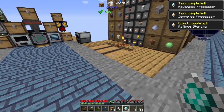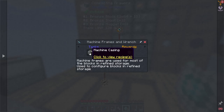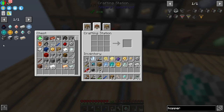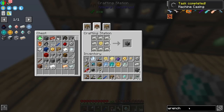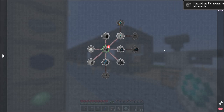We could actually go ahead and make the wrench and another casing and then we'll be pretty much ready to go. Let's hunt down the casing - grab that. We'll actually need three of those done right off the hop. Then we also need the wrench. Machine frames are used for most of the blocks in Refined Storage - pretty straightforward.